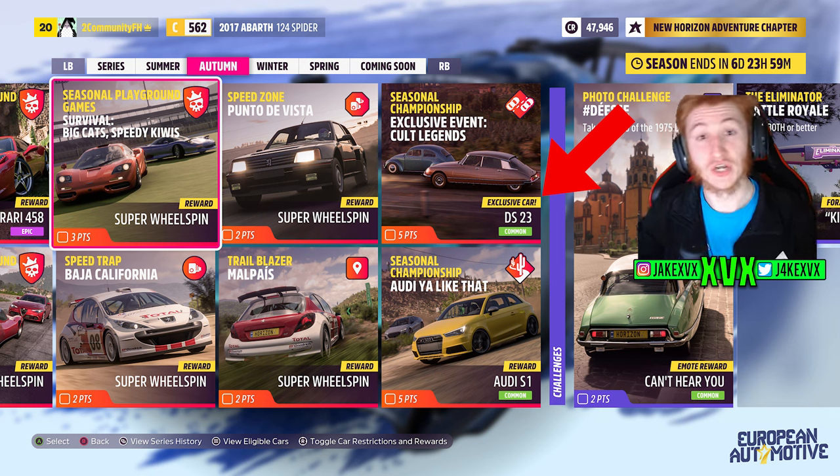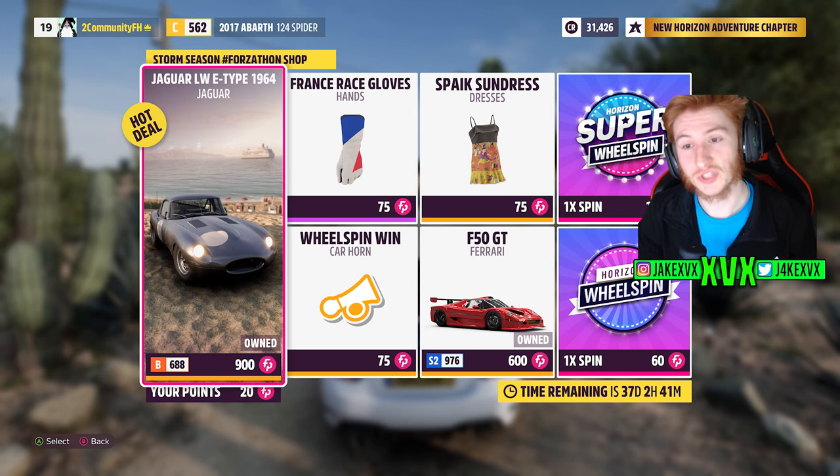Every single week there is a new car within a seasonal championship — it's quite rare that they do that. The Forza shop has the Jaguar LW E-Type 1964, Ferrari F50 GT, wheelspin car horn, a sundress and France race gloves. Here are the rest of the challenges available on that second week.